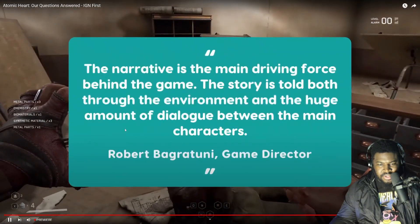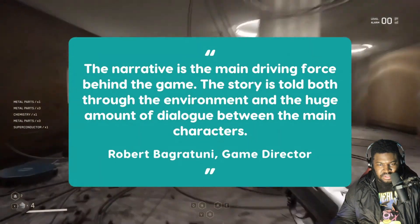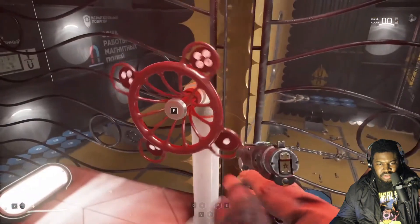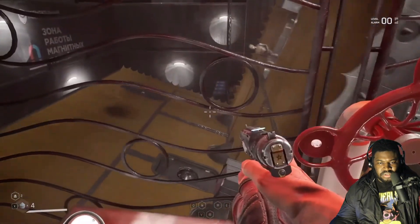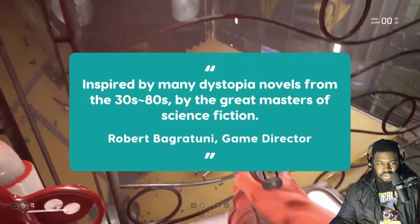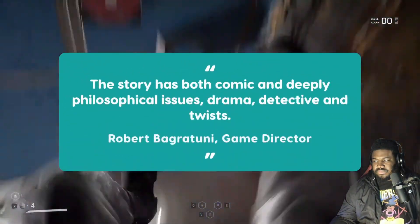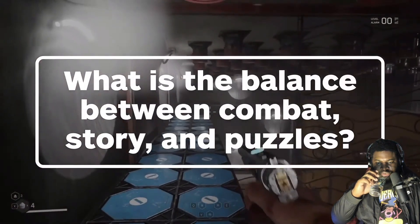Atomic Heart is a story-focused game, as Munfish explains. The narrative is the main driving force behind the game. The story is told both through the environment and the huge amount of dialogue between the main characters. This includes general reasoning about what is happening, getting tasks, the relationship between the characters, and a large number of cutscenes. In Bagratuni's opinion, the story in Atomic Heart is the strongest aspect of the game. They were inspired by many dystopian novels from the 30s and 80s, by the great masters of science fiction. The story has both comic and deeply philosophical issues, drama, detective elements, and twists. It's the balance between combat, story, and puzzles.